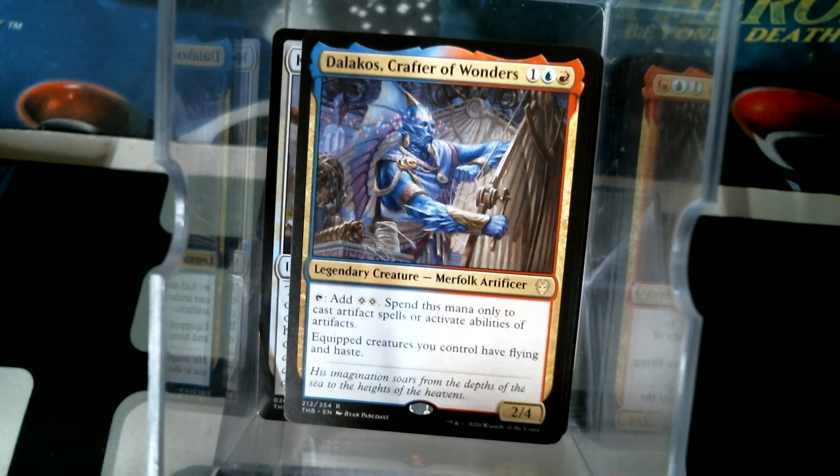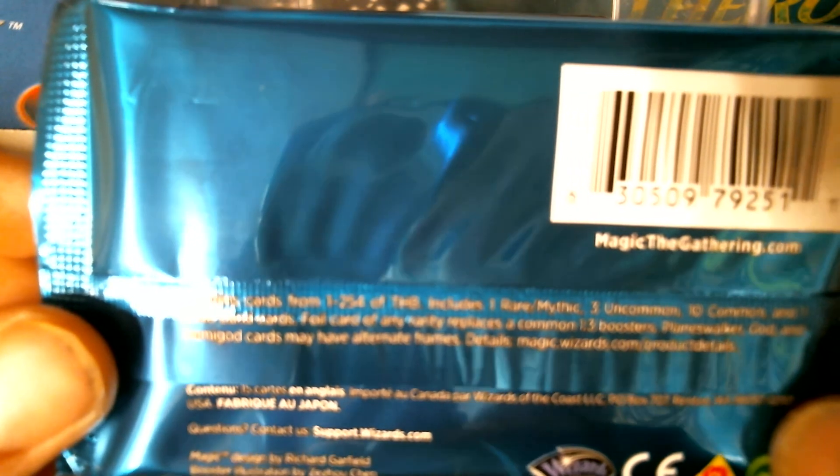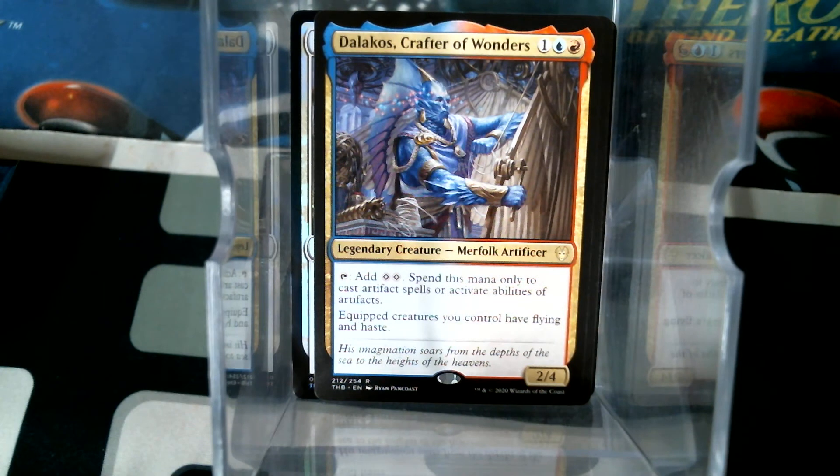I haven't looked at the back to check the odds versus previous sets. On the pack somewhere in all this legalese: one rare or mythic, three uncommon, ten common, and one basic land. Full card of any rarity replaces a common - one out of every three boosters. Planeswalker, God and Demigod cards may have alternate frames. One out of every three packs - that's not bad.